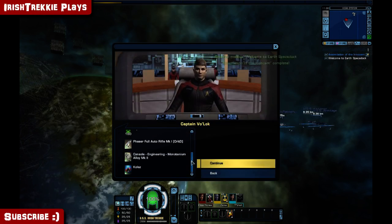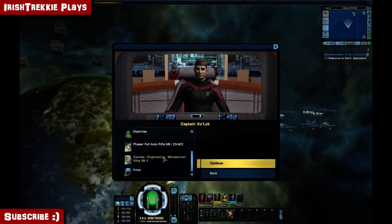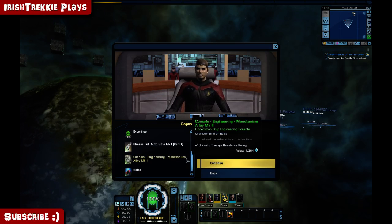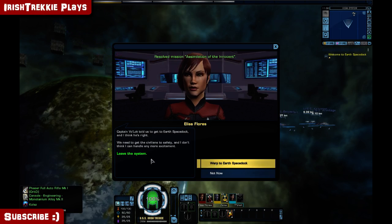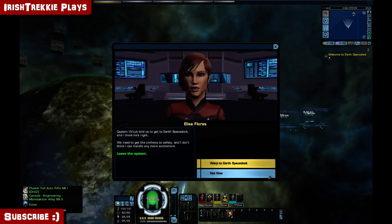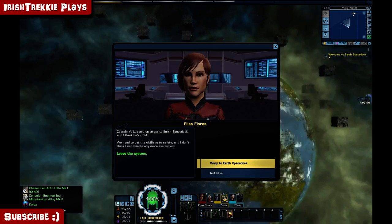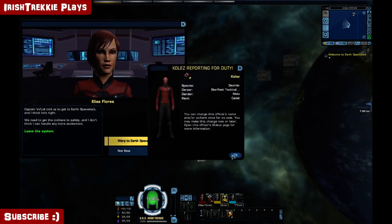Kolez would make a fine addition to your senior staff — yay! And I got some monotanium. Awesome! Captain Volokh told us to get to Earth Spacedock and I think he's right — we need to get the civilians to safety. And I don't think I can handle any more excitement.